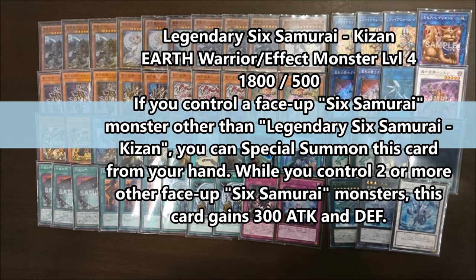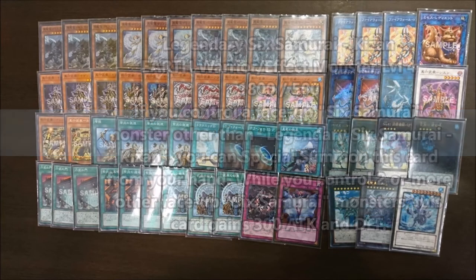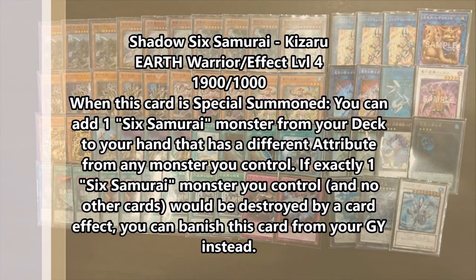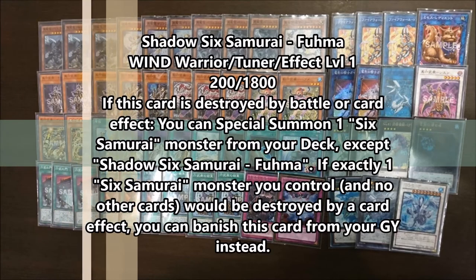Next we have triple Kizan and double Kizuru. Kizan — if you control a Six Samurai you can special summon him, and if you control two others with different names he gains 300 attack. Kizuru — if he's special summoned you get to add a Six Samurai monster from your deck to your hand, but it has to be a monster with a different attribute than the ones you control. Since he's Earth by default you cannot search Kizan with him, which I think is really bad card design. He can still search just about any other Six Samurai monster though. And if a Six Samurai card you control would be destroyed, you can banish him from the graveyard instead — that's what all the Shadow Six Samurais do.